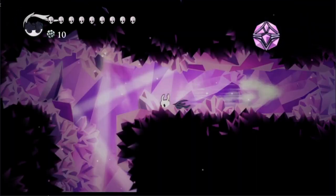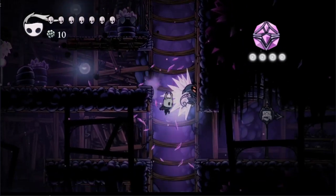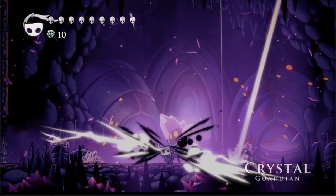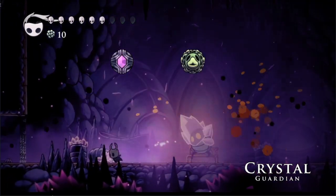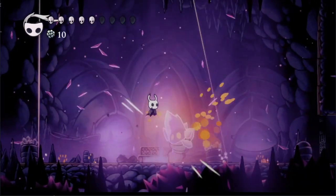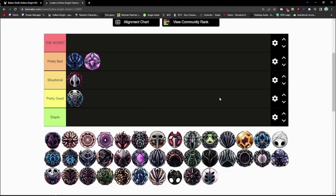Deep Focus is found in Crystal Peak, behind a breakable wall guarded by a miner. It costs four notches and doubles the amount of health you gain from focusing soul, at the cost of it taking 65% longer to focus. The only thing really holding Deep Focus back is the four notch cost, and it has some good synergies like Quick Focus or Grubsong. You won't be taking it for boss battles, but it's not bad for White Palace or Path of Pain. However, since those take up a miniscule portion of the game, Deep Focus is pretty bad.